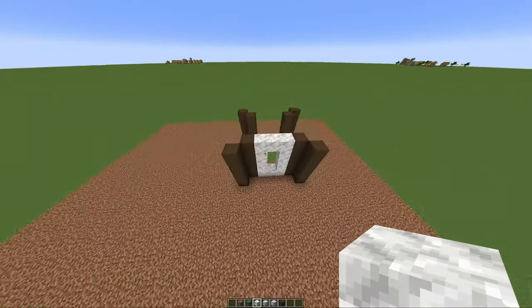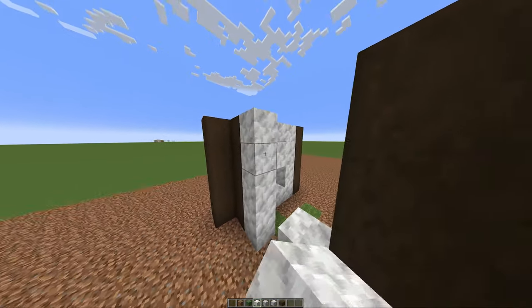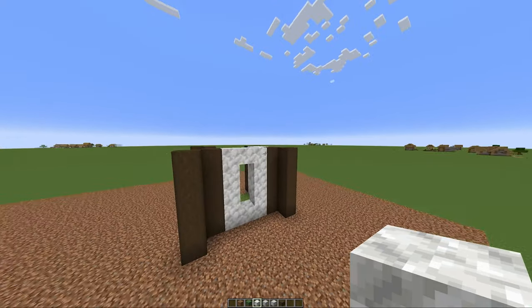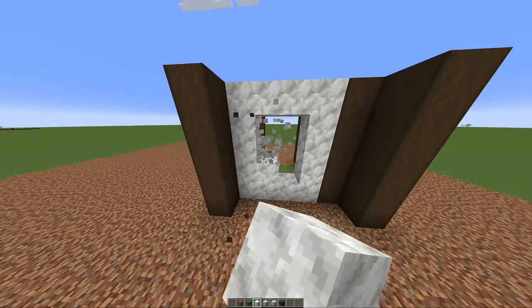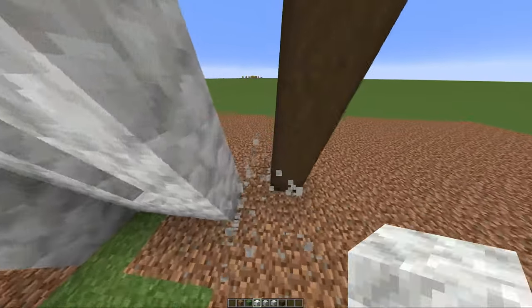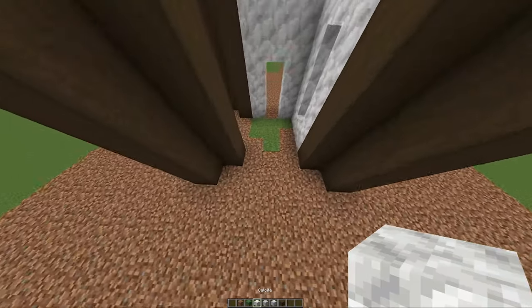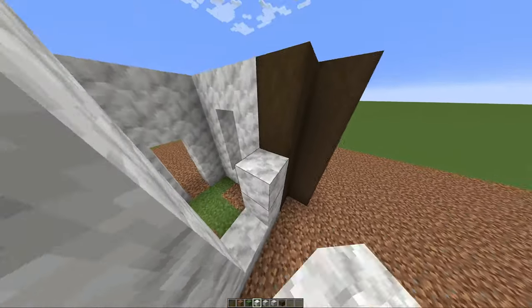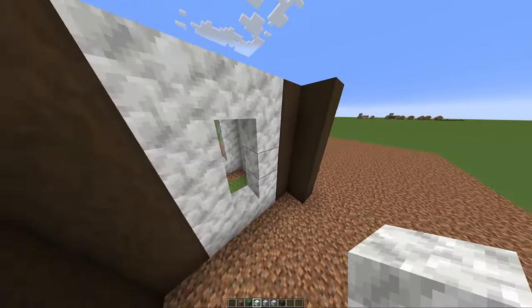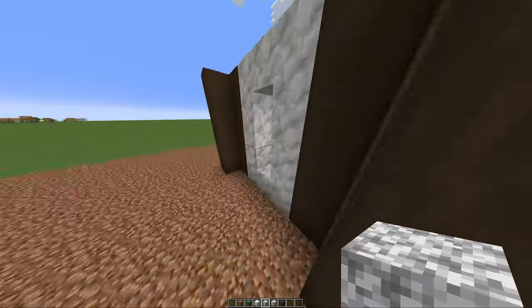When you're building, one thing I like to do is build in odd numbers because it makes windows easier — you can have more symmetrical placements. I think it makes the final product a lot better. You should build with a plan so you can fit the windows into the build. That's something I've always done and it's worked out well. I'm not the best builder but I think I'm pretty good — still have a lot to learn.